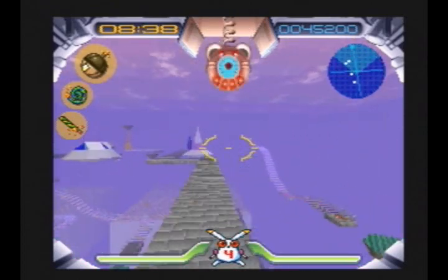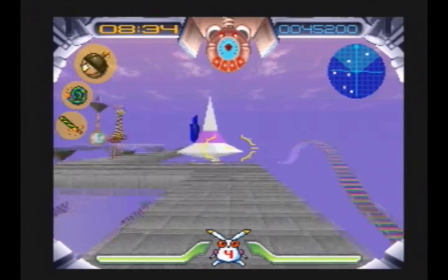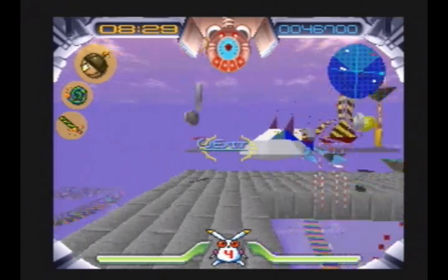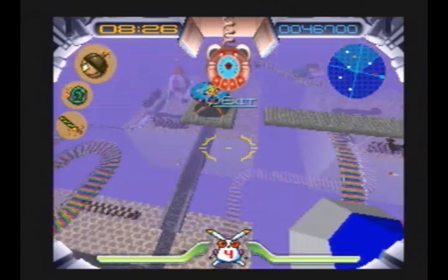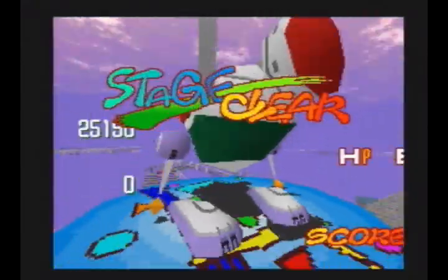That allows us to get the final jet pod, and now we can go straight to the exit, which is hovering in the middle of the island. That one giraffe respawned — things respawn quickly in this game — but it's not much of a threat. Let's see if we can jump straight over there... and we can. That's a time saver.